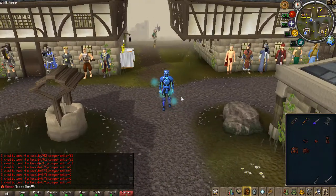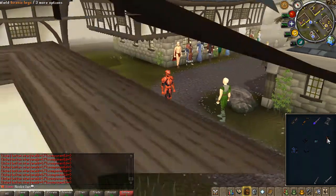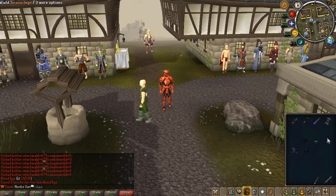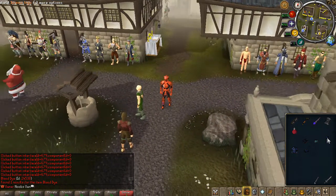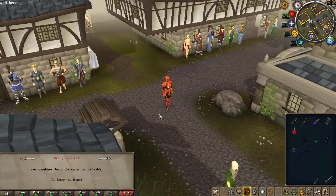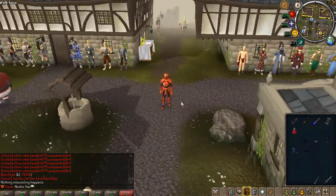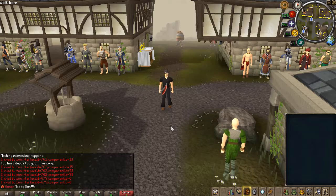The sirenic sets have been remodeled — both the inventory model and the equipment model have been fixed. As you can see, if you wield the sirenic set now, it has the correct equipment model. I also added the Blood Sirenic and the Blood Dye, which I showed on yesterday's stream. We still need a few more blood models — specifically Tectonic, Malevolent, and the blood-dyed weapons — but that will be done soon. The Blood Dye Sirenic set does have an HP boost.